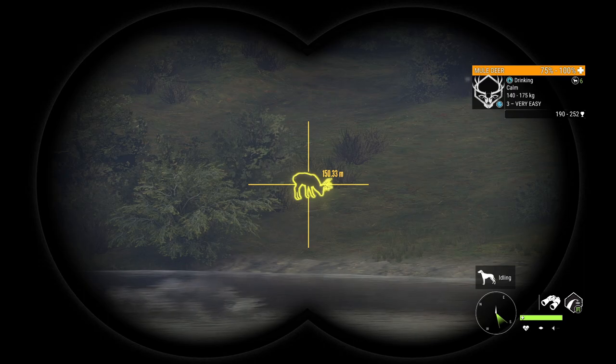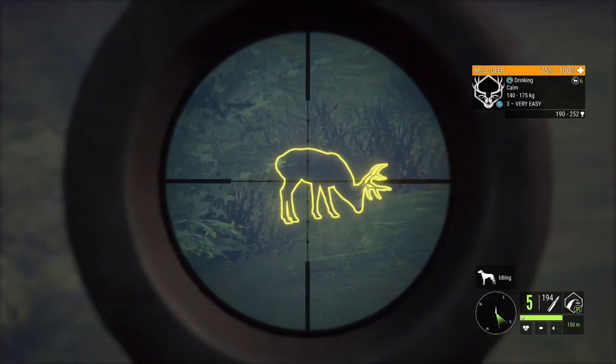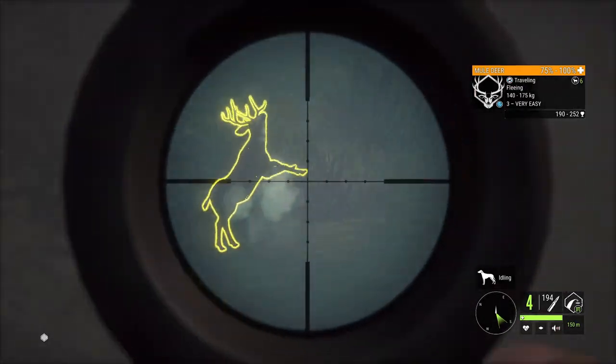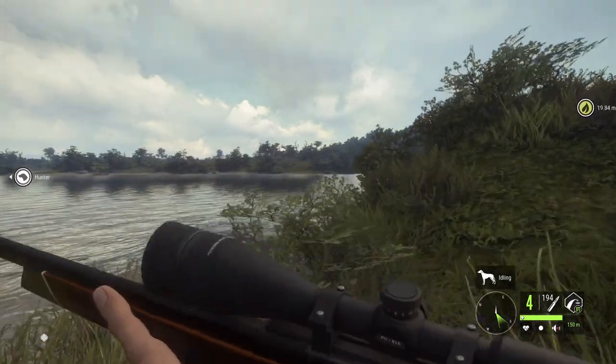So it seems like we got our first muley buck of the hunt. It's nothing too decent so we're not going to waste too much time on him — just get him down. That's all that matters, and the 303 is an absolute beast. Look how quick that guy's going down.